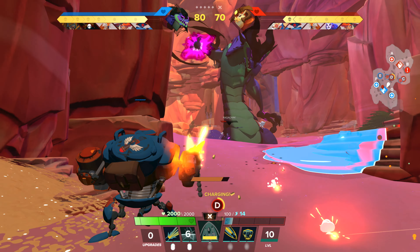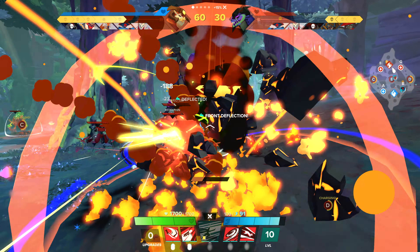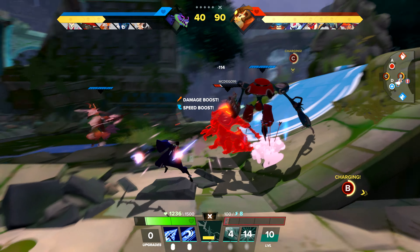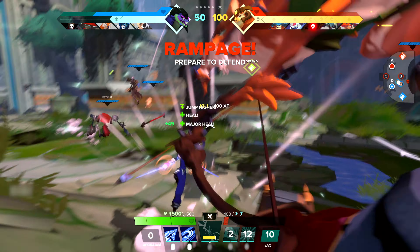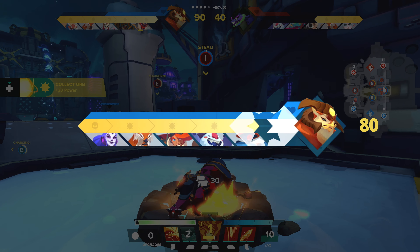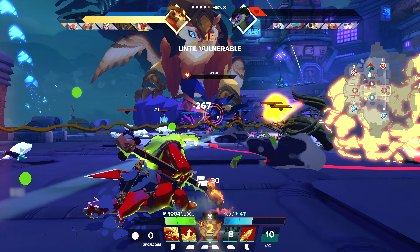Rush mode is a brand new mode for Gigantic, added for Rampage Edition. It's action-packed and fast-paced, with matches being on average a short and sweet 10 minutes, or even faster if your team is elite. The primary objective for this mode is the same: reach 100 power before the enemy team does, so that your team has the chance to attack and defeat the enemy Guardian to win the match.